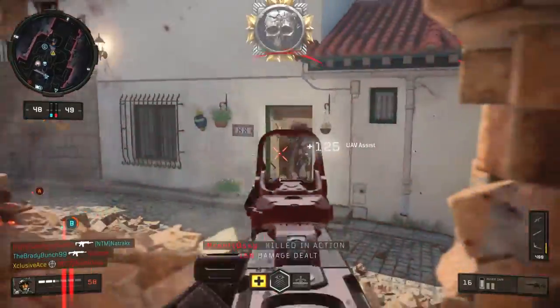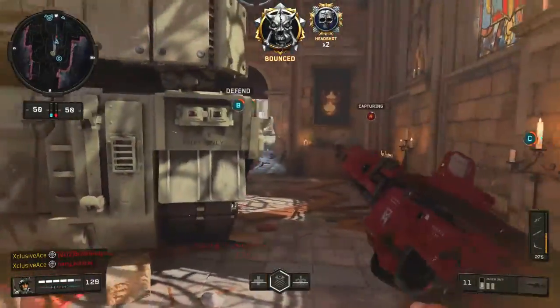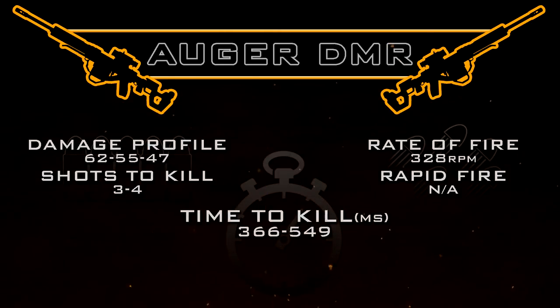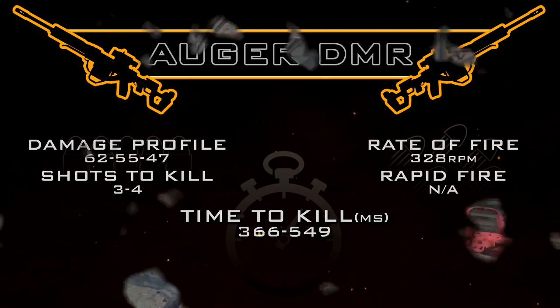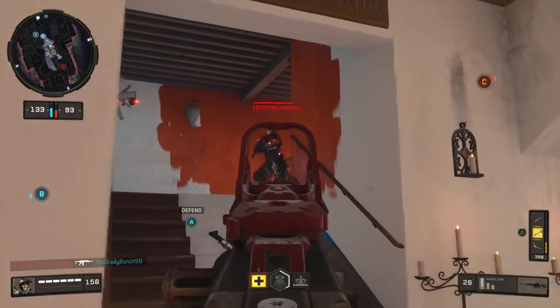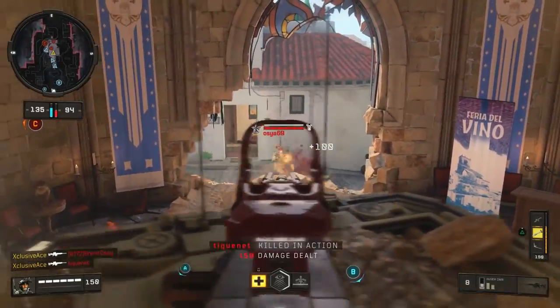Our rate of fire — keep in mind this is hand tested and this is a semi-auto, so it's the best that I can possibly calculate. My closest approximation for rate of fire is 328 rounds per minute, which means our statistical minimum time to kill is 366 milliseconds within the 3-shot kill range and 549 milliseconds in the 4-shot kill range. This time to kill is just okay — it is competitive and within the range where you can still compete with many of the other guns, assuming they're not hitting headshots with high caliber.